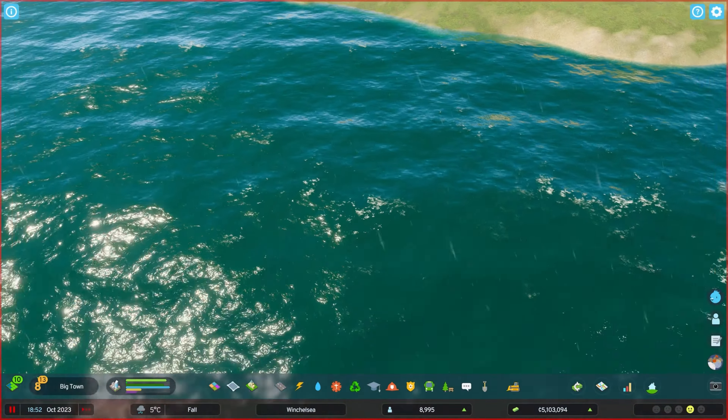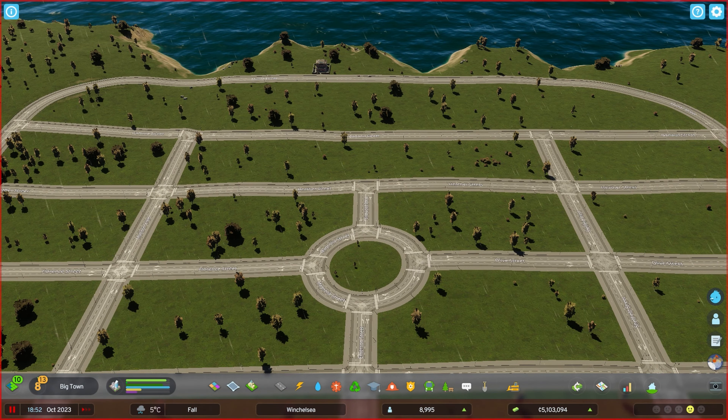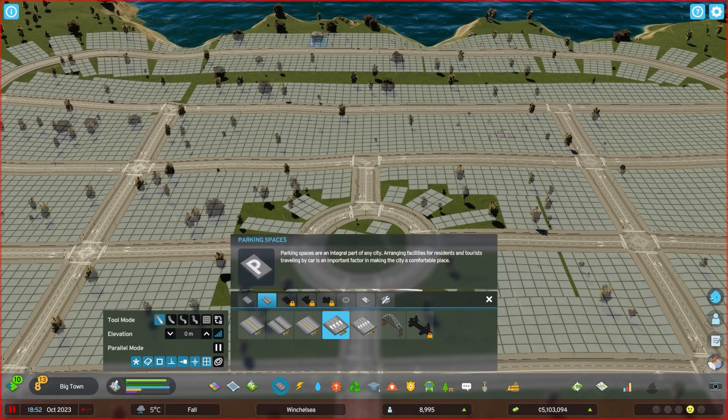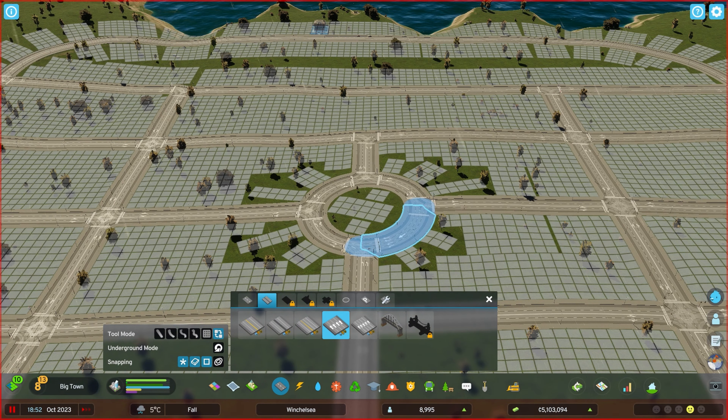I think I need to make these roads one-way, because otherwise it's not going to function effectively as a roundabout. So let's upgrade this. I don't know which way to make it — I think I need to make it the opposite way. How do I change this the other way? The issue here is I don't know how to make it go the other way. Let's do it this way to start with.